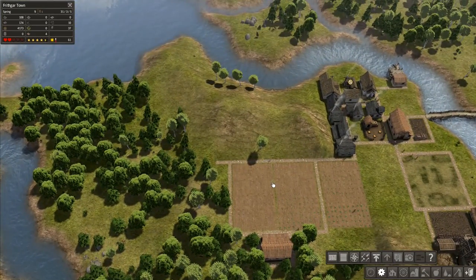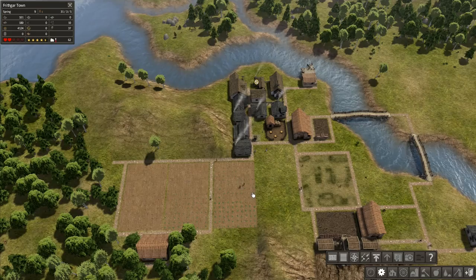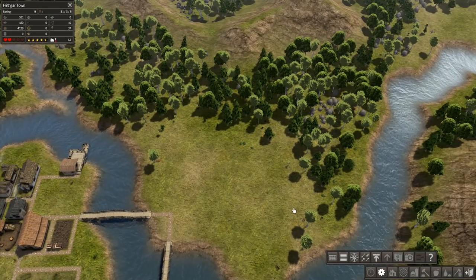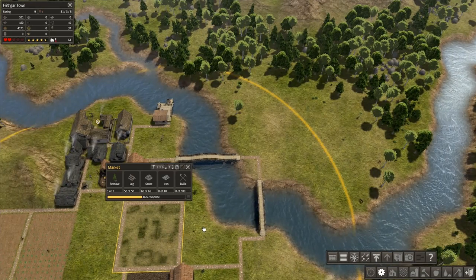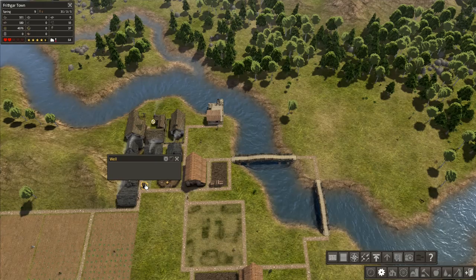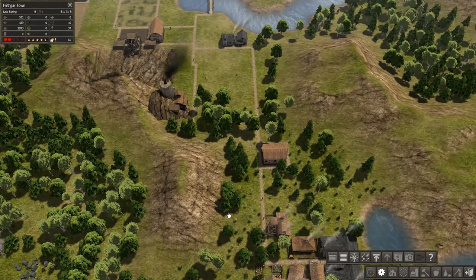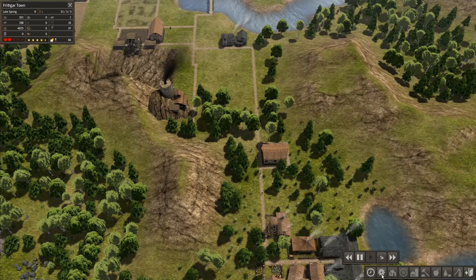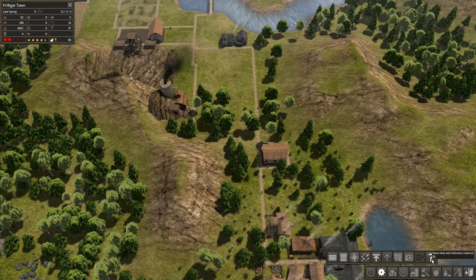We could just stop right here - we've done it successfully, we've given them everything they want. But not quite, there are quite a few extra things we want to do. Once we've got the market in place, I can't remember if I had disasters enabled on this one. We've got a well there just in case there is a fire. I genuinely don't know if I've got disasters enabled.